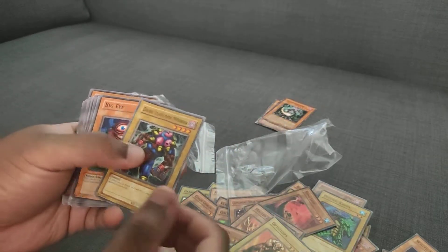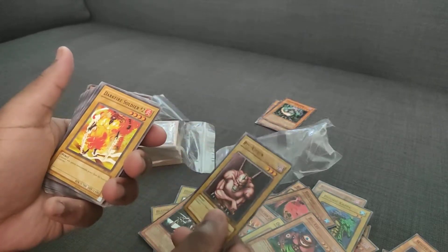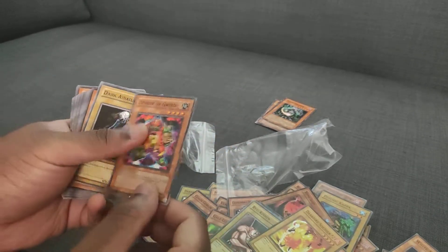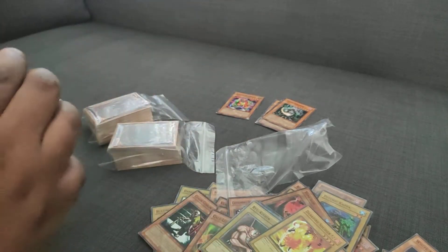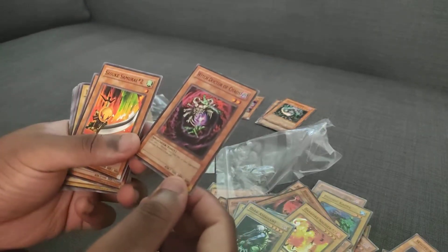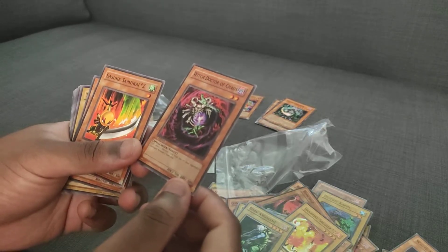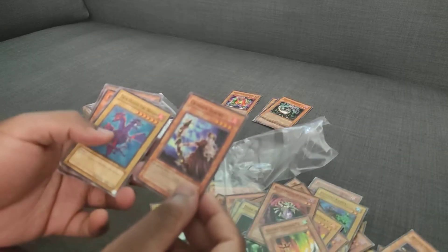Octoclops, Dark Titan of Terror, Big Eye, Ryu Kushikishin, Dark Flare Soldier 2, Goblin of Greed — fun. Darker Sailor, Witch Doctor of Chaos — this is a flip effect. DD Crow, nice. Sasuke Samurai Number 2, Crimson Sentry.